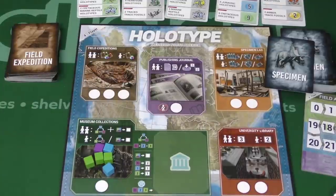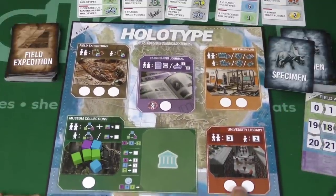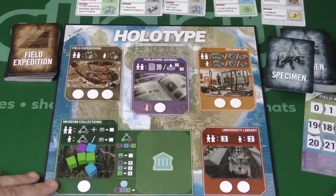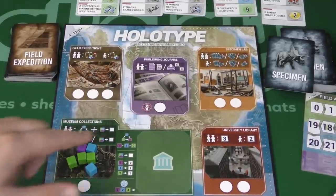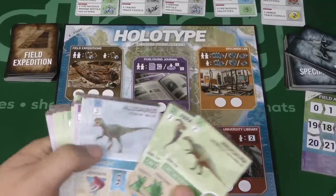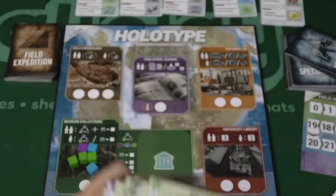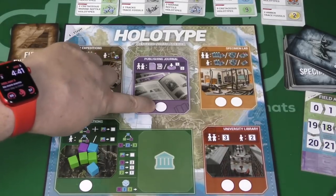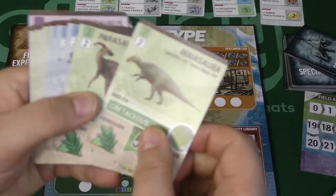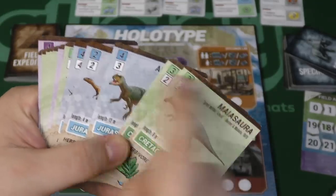There are different places to put your workers. Down here in the university library, this is where you get knowledge. Depending on what kind of worker you place there, you'll get two or three knowledge cubes. When you go to the specimen lab, you'll be drawing specimens. These specimens are your main way of getting points over the course of the game. You can play them in front of you by going to the publishing journal - your field assistant can't go there. You'll need to pay a certain number of cubes of a certain color and a certain number of knowledge cubes.